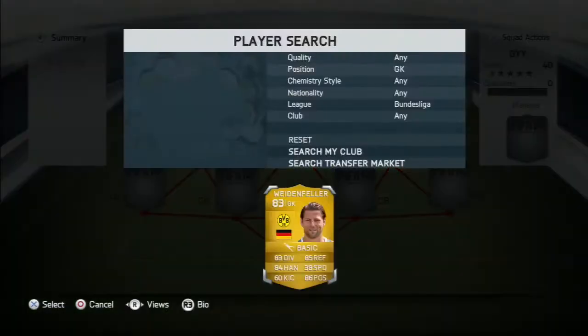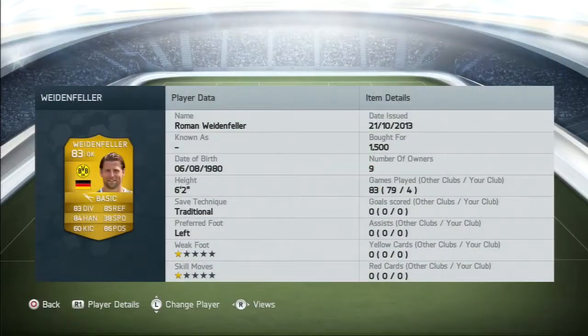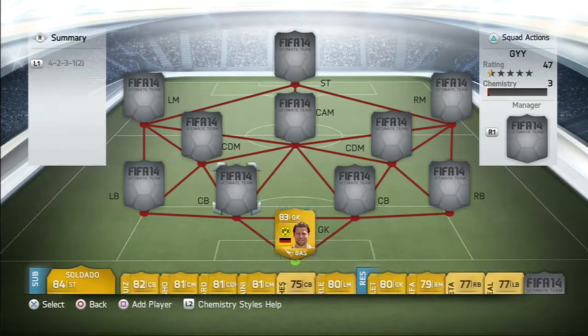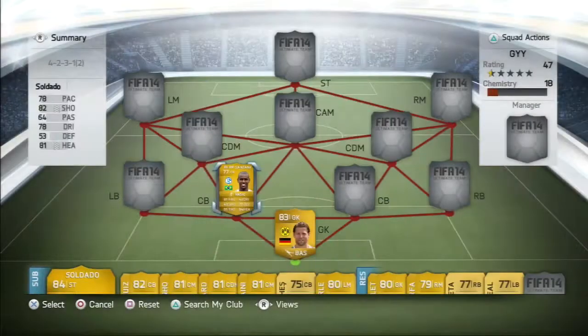So in goal we're going to put Wiedenfeler. Now you could really put anyone in goal, but I went with Wiedenfeler because I think he's better over Neuer in the game. I don't really like Neuer too much in the game, so I thought it'd be best to go with Wiedenfeler.